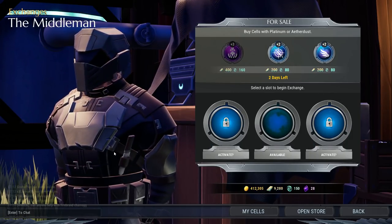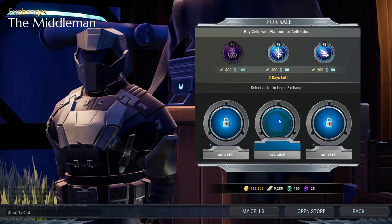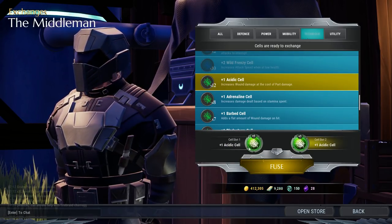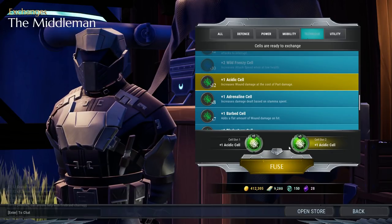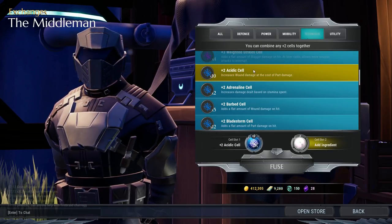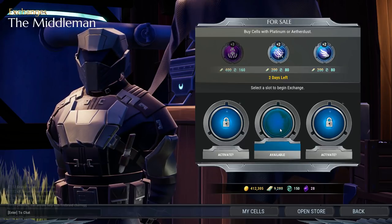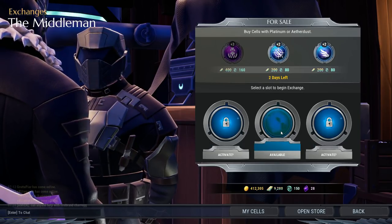To fuse your own plus three cell, make sure you have two cells of the same type to combine into the next higher level. If you don't have a plus two, start by combining plus ones. Fusing two plus one cells into a plus two takes 24 hours; fusing two plus two cells into a plus three takes 72 hours. You can use ace chips to rush the process, or simply wait it out.